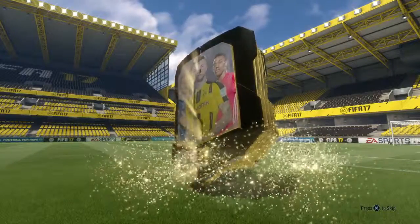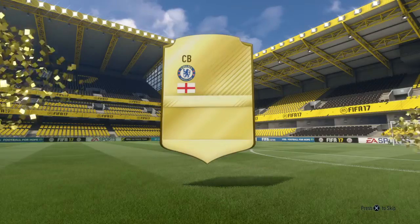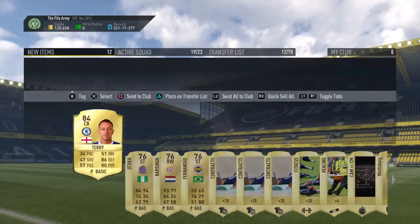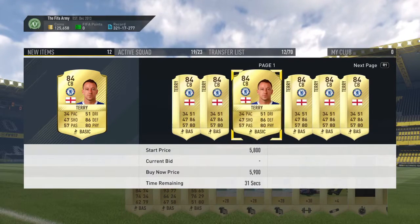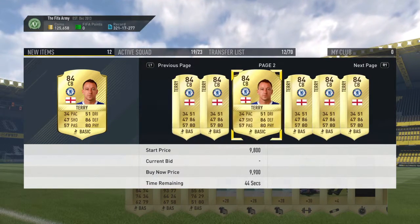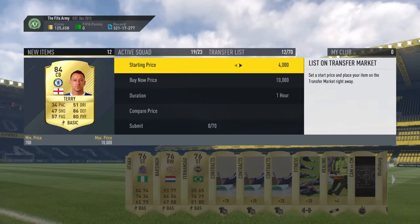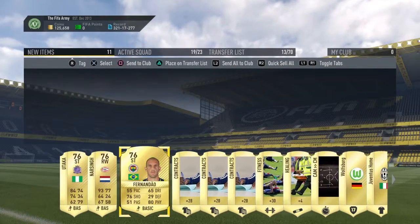Here's the 25k pack. Decent sized player — center back, English. It is John Terry. John Terry's obviously not a player that you want. As you can see, he's worth about 4.5k — I think that was because of the squad builder challenge, so I don't think that was actually his real value. 4.5k is not too bad for John Terry, but overall the rest of the pack was pretty garbage and there wasn't too much else in there.